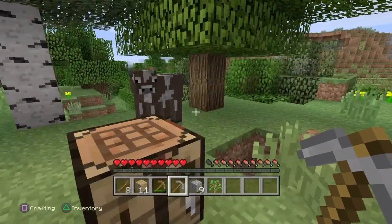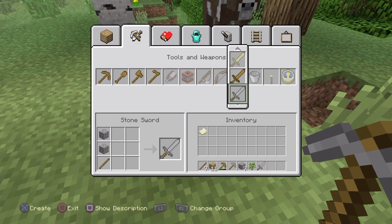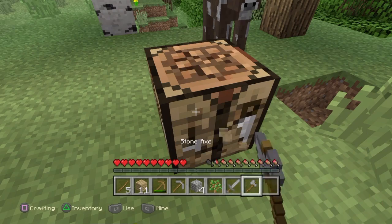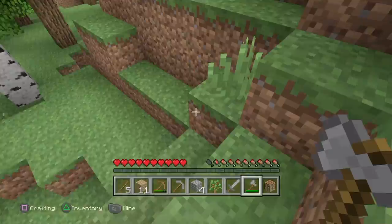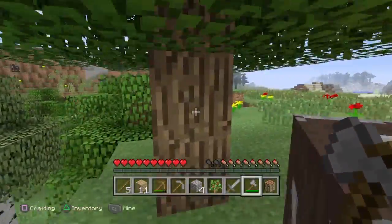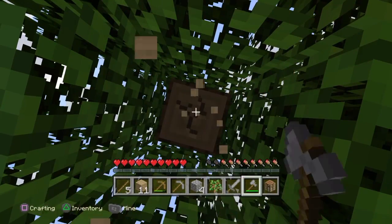We're going to be getting a sword and an axe, because we're going to get a little bit of wood before we go back down into the ground. I think there's a cave down there — no, that's just the mountain. So we're going to mine up a few trees and then we're going to be heading straight into the caves to get some stuff.